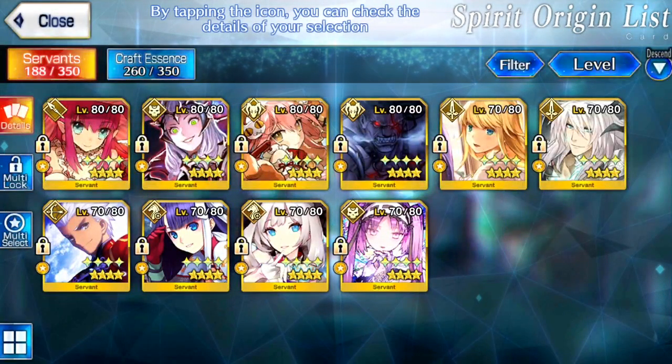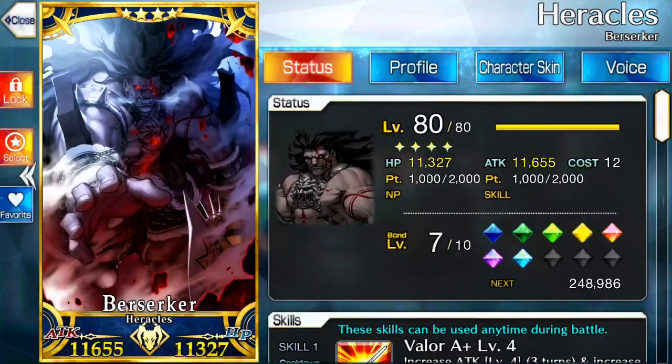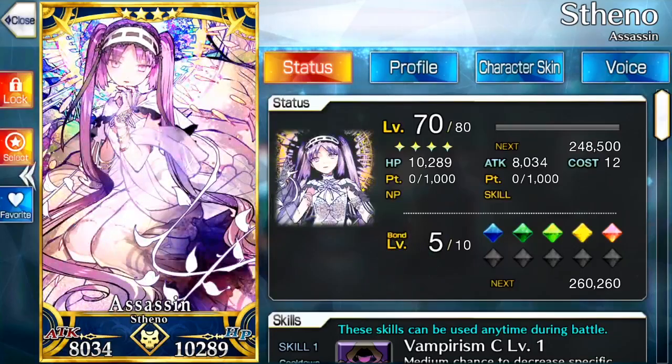I'm going to very quickly go over the tutorial summon. When you do a tutorial summon, you're always guaranteed one of the four-stars — specifically in the tutorial multi. You can't get a five-star in the tutorial multi at all. You can get multiple four-stars, but you can't get a five at all. So you're really only pulling for one of these units. Herc is considered the best unit to pull, and Steno is considered the most niche. Some would say outright worse. I won't call her the worst — there are plenty of people who find ways to use Steno, using her charm to kind of charm-lock an enemy.